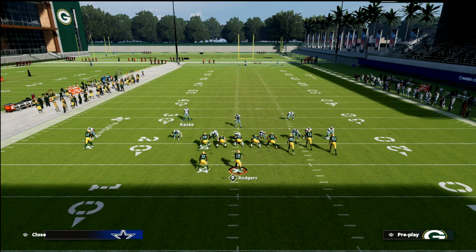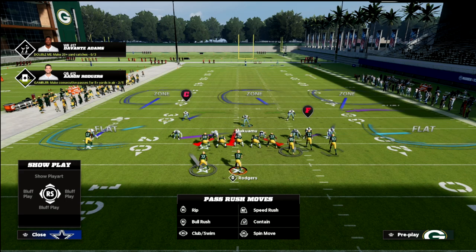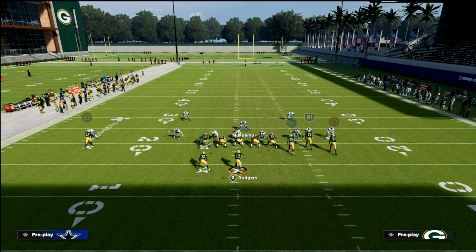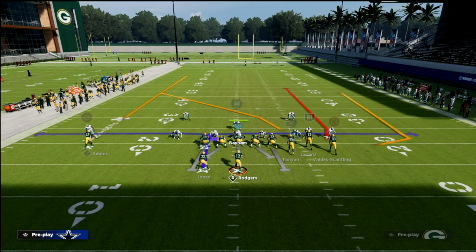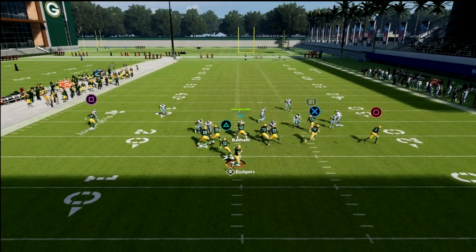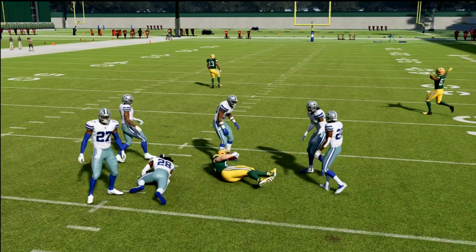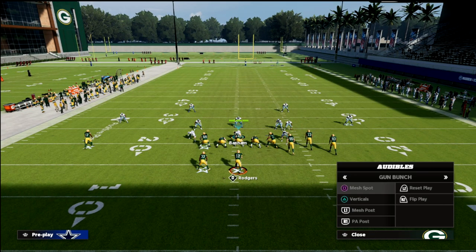That's going to leave them very vulnerable to corner routes on the bunch side, which is part of the dynamic of defending gun bunch. But now their user is going to have to guard the crosser. If they're going to play a cover three shell, you can try to low ball it right to the tight end just like that. But that's where mesh spot makes this a much better concept.